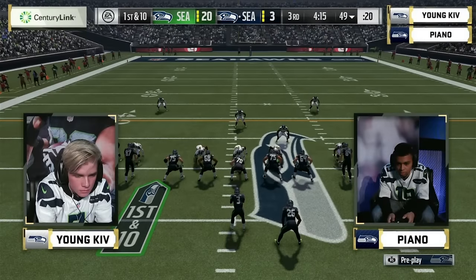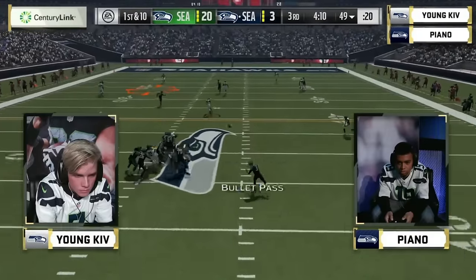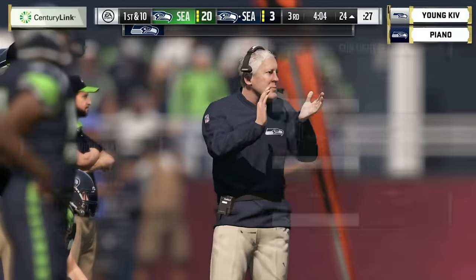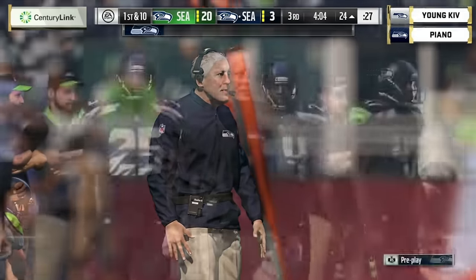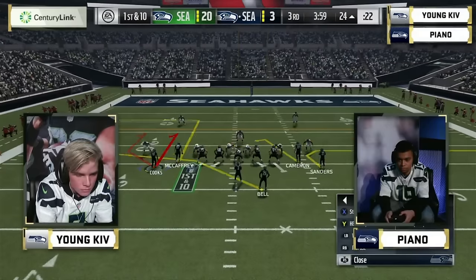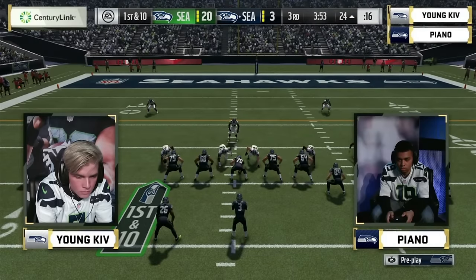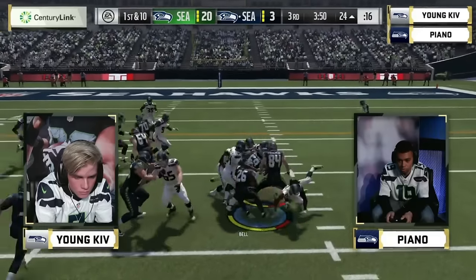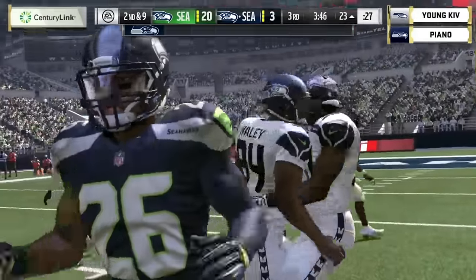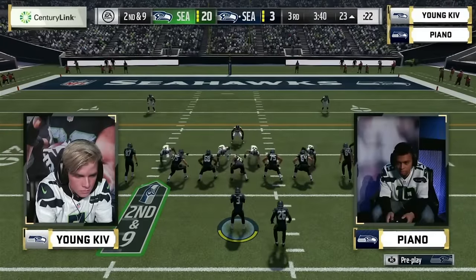That six-foot-five height makes a difference at wide receiver especially in one-on-one situations. He hits little Brandon Cooks down the left seam — Piano in business now. He needs this drive, needs a touchdown. Field goals will not help in comeback mode. He runs Le'Veon Bell to the right side — nothing doing there. Young Kev closed all the lanes and prevented him from running for more than a yard.